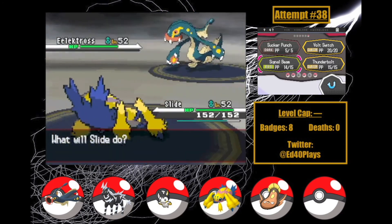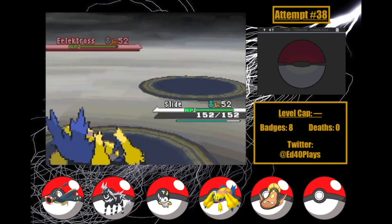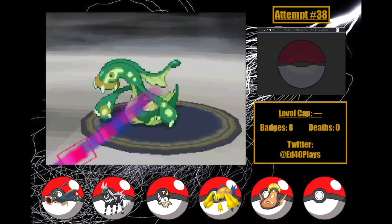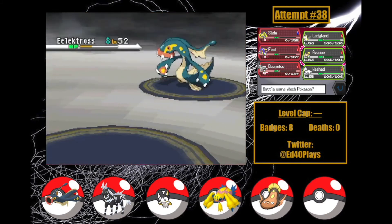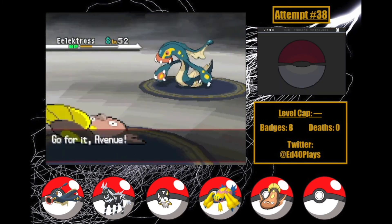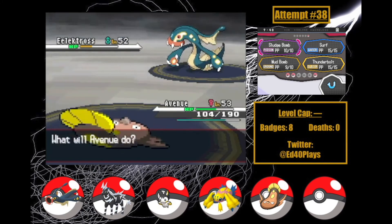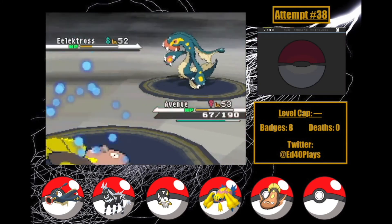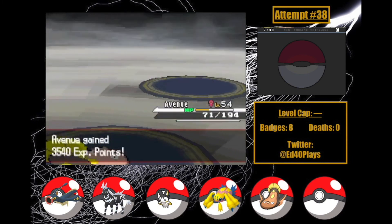Eelektross comes out now — what a fitting way for this battle to end: Eelektrik against Eelektross. I outspeed and hit Signal Beam for a third as Acrobatics does two thirds. I sacrifice Slide, using Signal Beam one last time as Flamethrower takes him down. Though I'm surprised Ghetsis didn't use Flamethrower first. Now it's Avenue's time to shine — anticipating a physical move, I go for Sludge Bomb. Crunch connects, doing a ton of Rocky Helmet damage to Eelektross — and that's game. Sludge Bomb connects and we've got ourselves a shocking win! What a way to end!